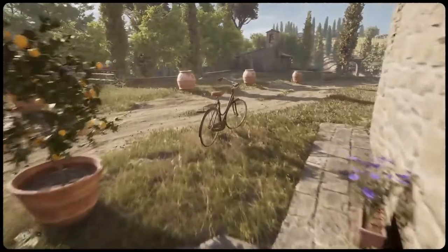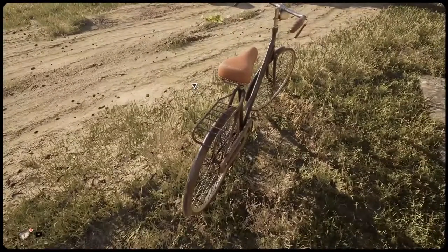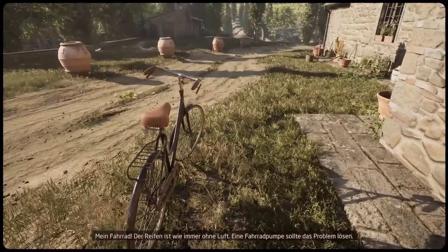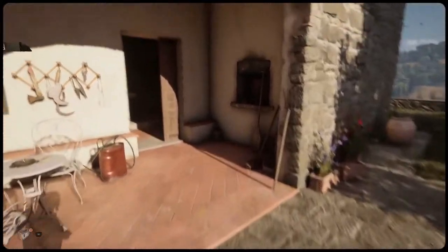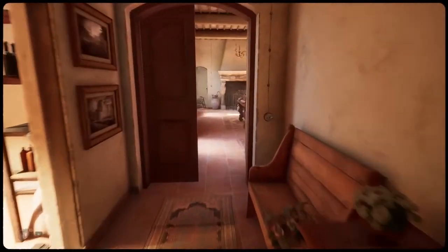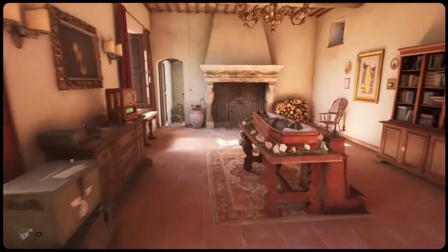Outside there is a bike you can interact with, but the wheel is not pumped up. So you have to go back into the house, then immediately turn left and go straight ahead. There's the coffin with Marfa.